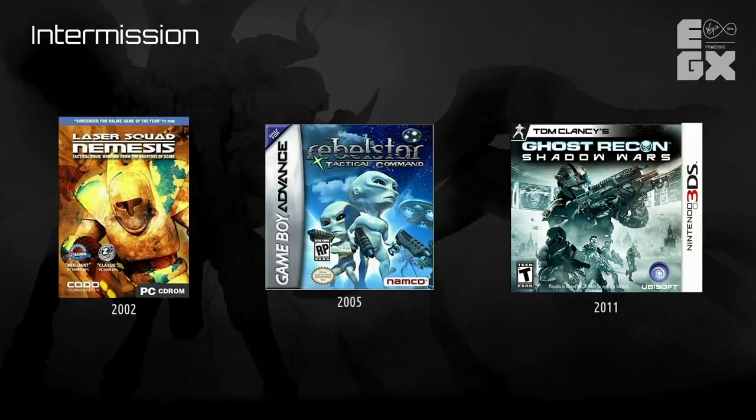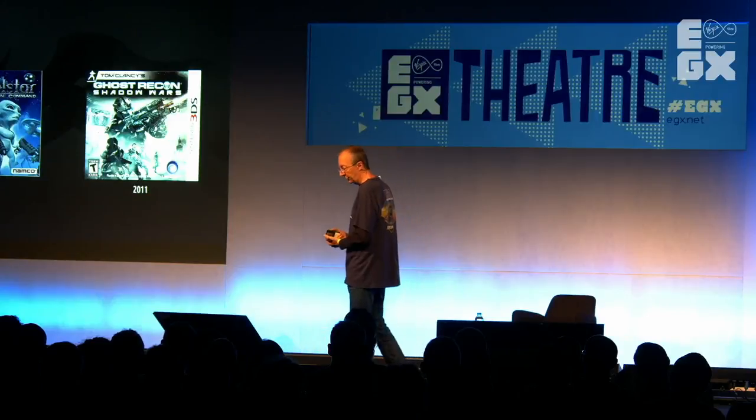I continued to do turn-based tactical games with Laser Squad Nemesis, which had an interesting phased real-time system — Frozen Synapse is basically based on that system. Then I made Rebelstar Tactical Command for the GBA, a series of tactical missions very much based on the original Laser Squad. Then I went to work for Ubisoft for many years, which was mostly unproductive, though I did manage to make Ghost Recon Shadow Wars — a turn-based tactical game in the Ghost Recon universe, a launch title on the 3DS and actually the second highest-rated 3DS title at the time. I wanted to make a sequel, but Ubisoft didn't want it.